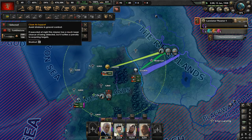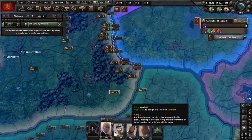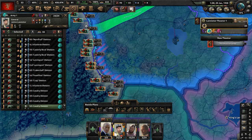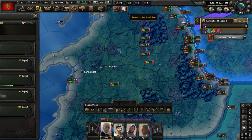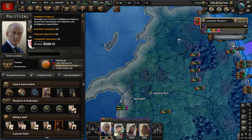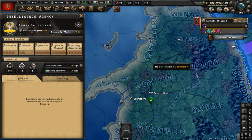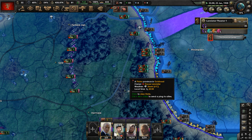We have more divisions ready — get them over to army one. The Bureau Ixlichten intelligence agency has been created. Research slot available — let's get improved engine. Let's go to the intelligence agency and form a department of cryptology. Encryption and decryption would be useful for deciphering enemy positions. I hope the supply hub in the north will be done soon.